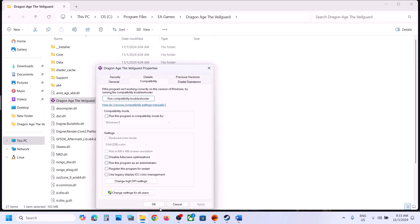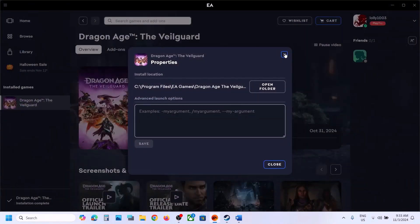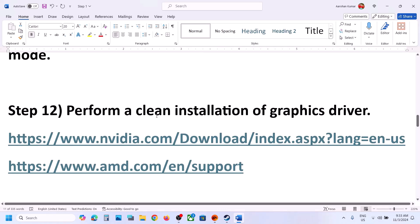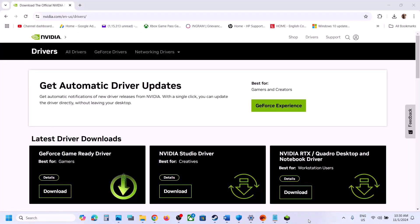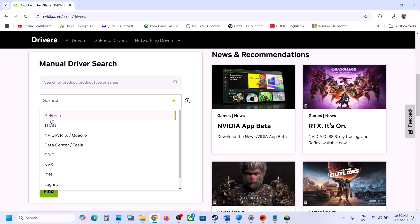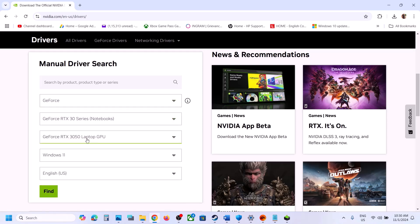The next step is to perform a clean installation of your graphics driver. If you have an Nvidia card, go to the Nvidia website. If you have an AMD card, go to the AMD website. On the Nvidia website, scroll down and select your Nvidia card — make sure you select the right series and the correct graphic card. Select the right Windows version (Windows 10 or Windows 11), and then click on Find.